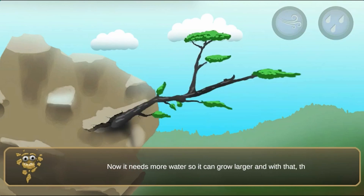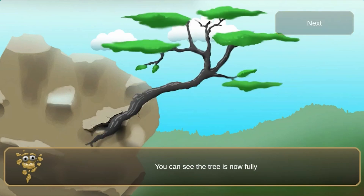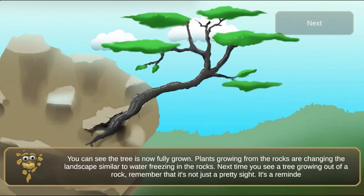Use the wind to make it grow towards the sky. Now it needs more water so it can grow. Have fun and enjoy playing. Erosion Explorers will break a bit to make room for the roots. You can see the tree is now fully grown.